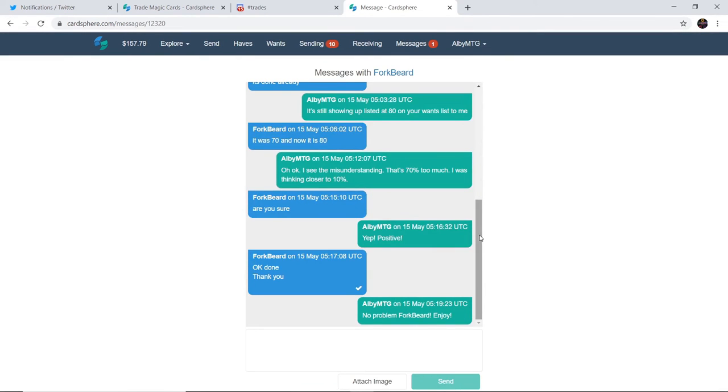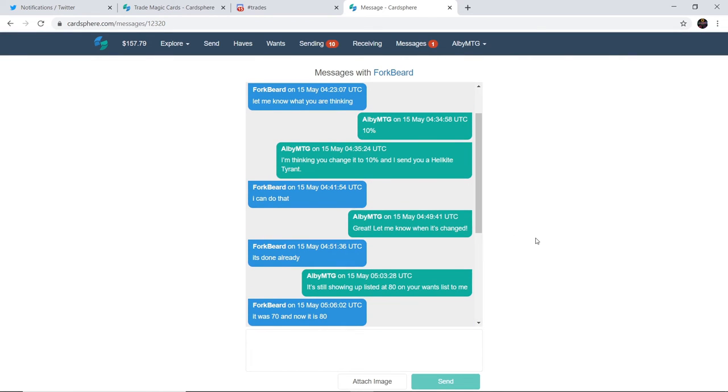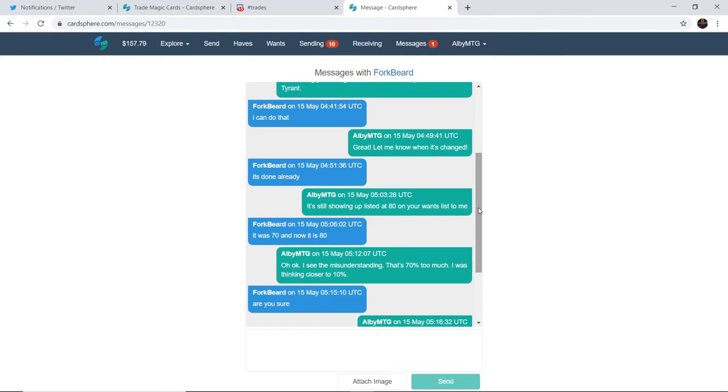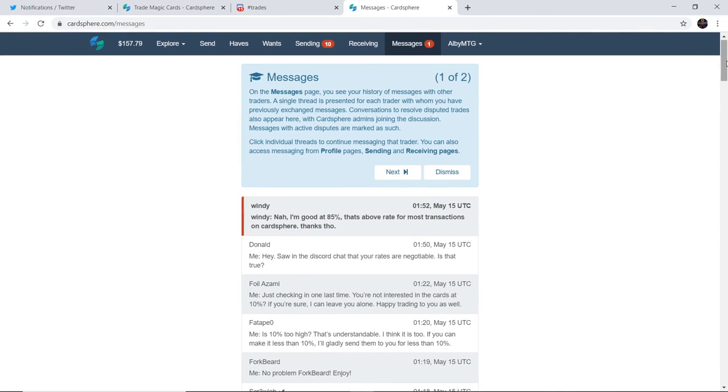After that we got Forkbeard, who is getting a Hellkite Tyrant — a sweet one from Gatecrash. I sent the initial message, they said 'Let me know what you're thinking.' I said straight up: '10% — you change it to 10% and I send you a Hellkite Tyrant.' They said: 'I can do that.' I said: 'Let me know when it's changed.' They said: 'It's done already.' But when I checked, it was still at 80%. Turns out it was at 70% before and they'd bumped it up to 80% — not what I meant by 10%. I clarified: '70% is too much, I was thinking closer to 10%.' They said: 'Are you sure?' I said: 'Yep, positive.' So they changed it to 10% and now they get a Hellkite Tyrant from Gatecrash.